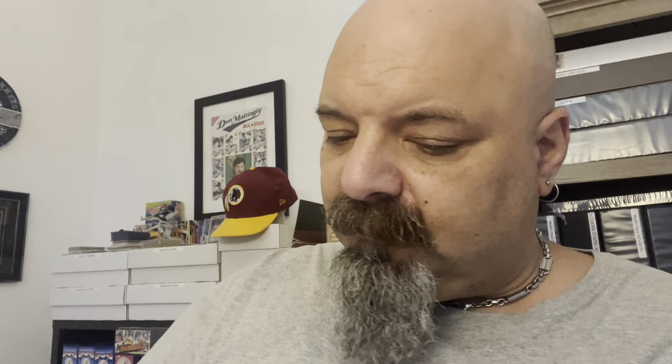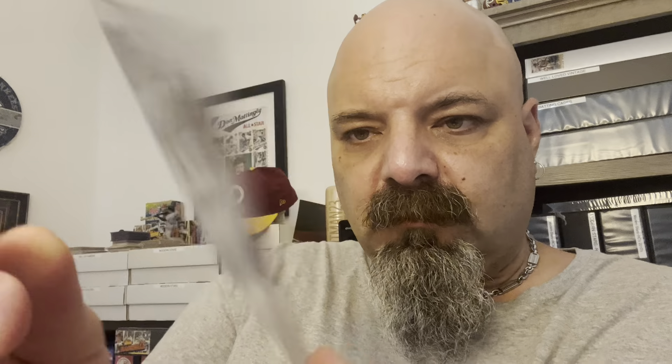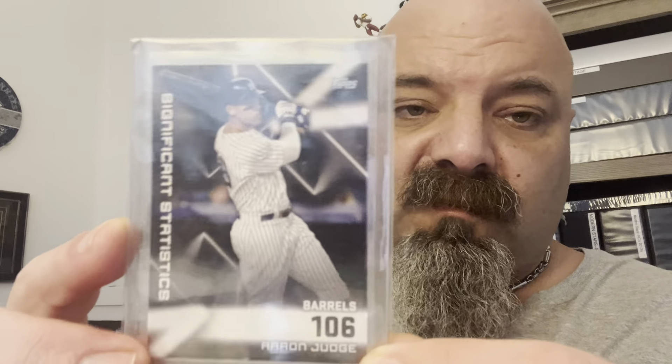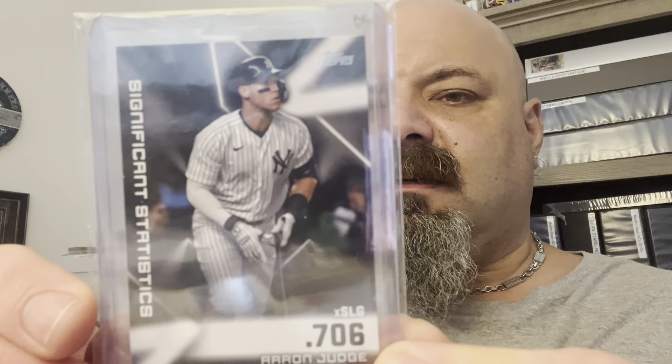And then I got the 88-style Aaron Judge. I also got the Favorite Son — California Favorite Son Aaron Judge. There's the back of that with a little blurb about him being born and raised in California. And I got a couple of these Significant Statistics cards. This is some advanced stat stuff which I honestly don't even understand, but I picked them up anyway for the Judge PC — 106 barrels. Is that barrels of beer? I don't know. And then xSlg — I don't know what xSlg is. But there's the other Significant Statistics card. So those are my Aaron Judges.